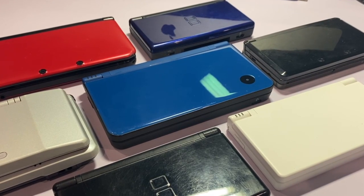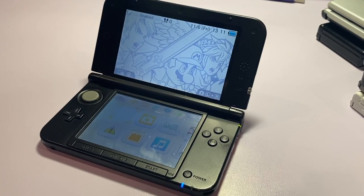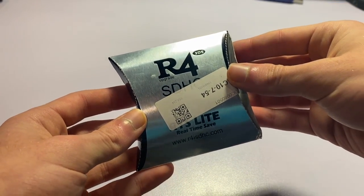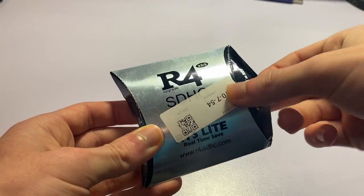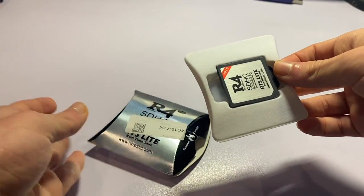You will need a Nintendo DS, 3DS, or 2DS system of some kind. This is the one I'm going to be using for the tutorial. Since this specific R4 setup will bypass time bombs, you can use a card from any year. But for this tutorial, I'll be using a 2019 card, but I will demonstrate on a 2018 card just to show you guys that it works.